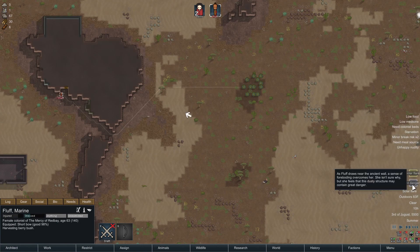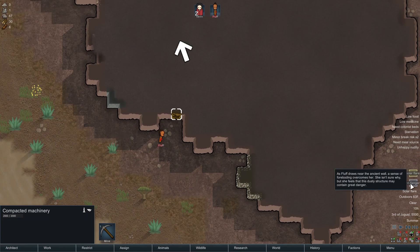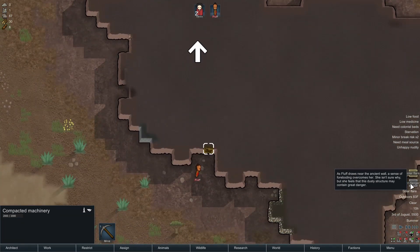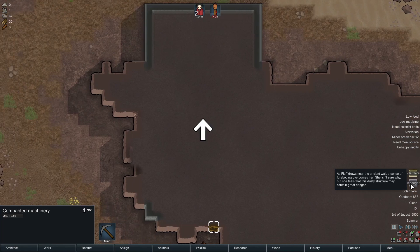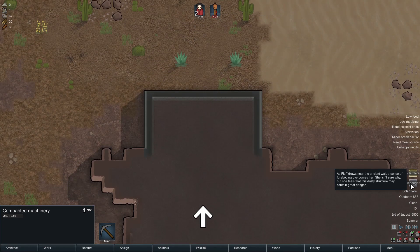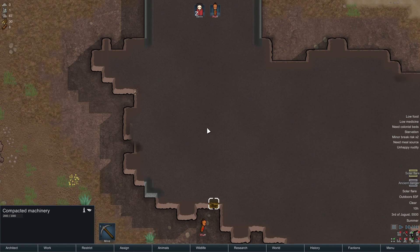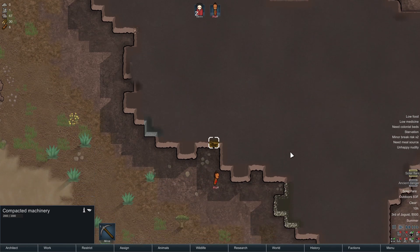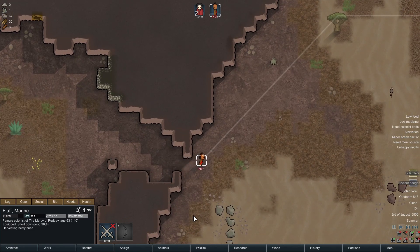Wait — that gives me chills. Oh look, silver. Compacted machinery — ancient danger! As Fluff draws near the ancient wall, a sense of foreboding overcomes her. She isn't sure why, but she feels that this dusty structure may contain great danger. Well, I tell you what we're not going to do — and that is dig into that structure. While I was browsing the RimWorld Discord, somebody was making a joke about new players digging into ancient danger. So I'm not going to do that. I'm going to wait until I know a little bit more about what to expect, or at least how prepared I should be.